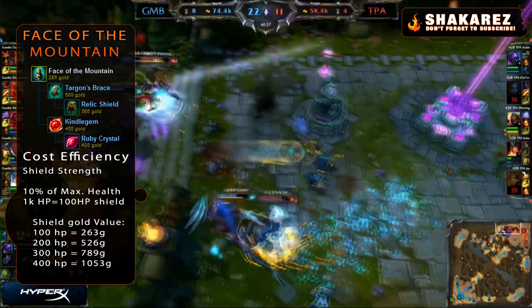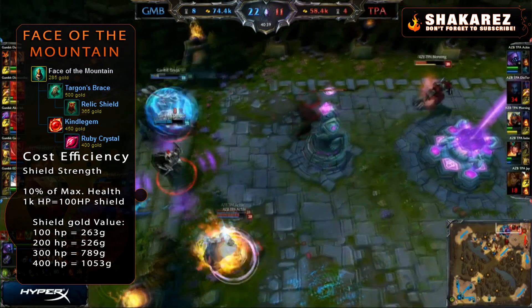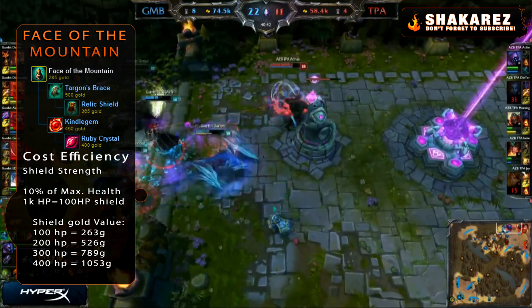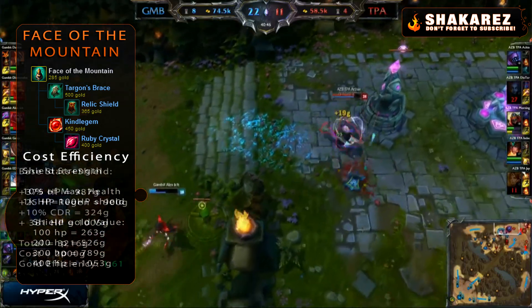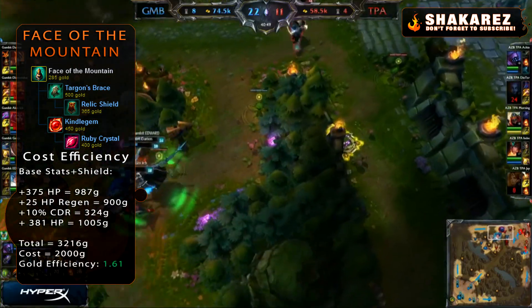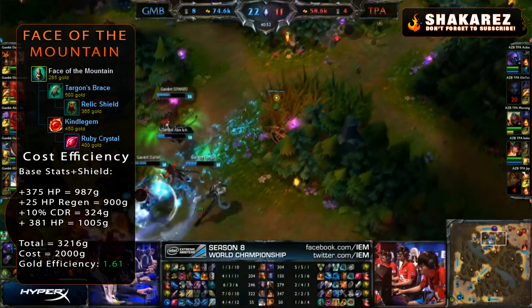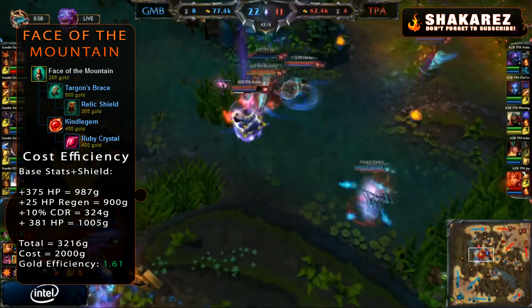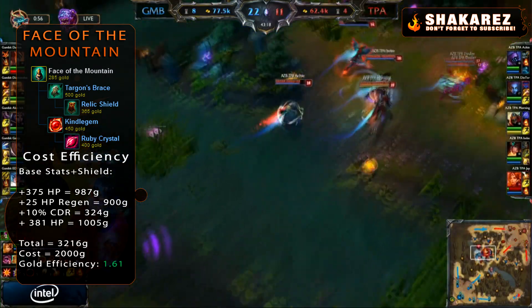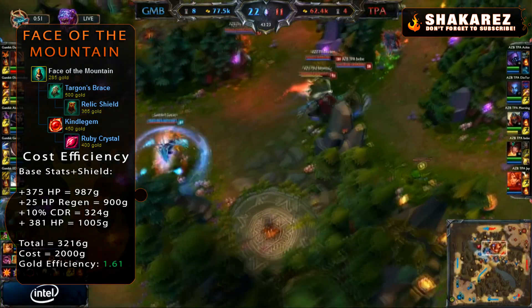To further prove that this is a cost efficient item, consider how much gold that shield is worth at high HP values. In Darion's case, his end-game build had 3818 health, meaning he could shield anyone for 381.8 health. This is literally the same as investing in a Giant's Belt. So imagine Darion shielding someone like Genja — you're giving Genja, a squishy ADC, a Giant's Belt worth of protection for 4 seconds. It's a really impactful item if a tank can use it correctly on the AD carry.